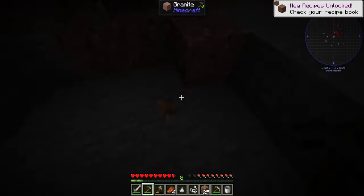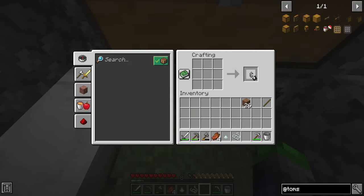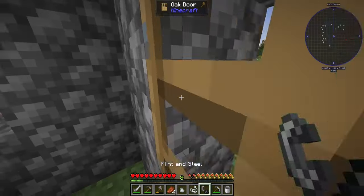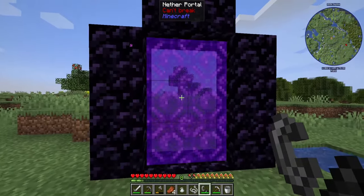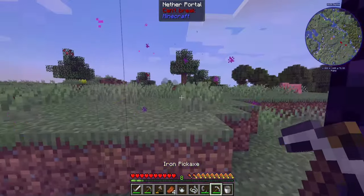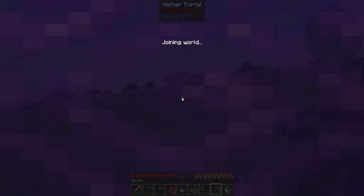We got ourselves some flint — let's get out of here. Let's grab this mushroom, that looks cool. We got ourselves some flint and steel. I'm glad I didn't light the door on fire. Let's go ahead and light the portal. Oh man, look at this — we're going into the Nether! What are we doing? We're crazy.